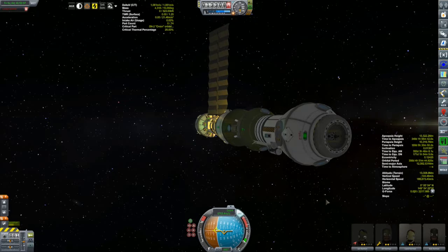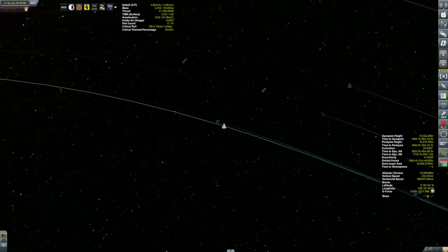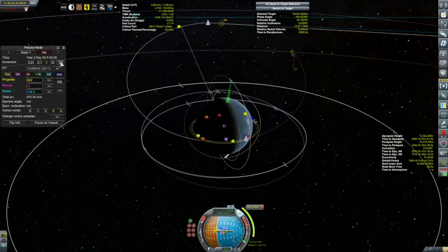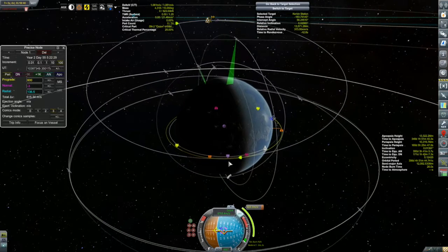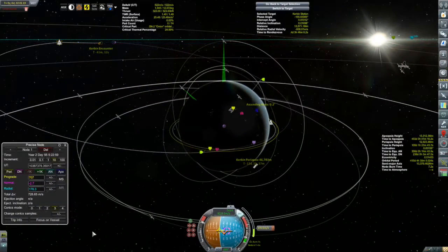But right now, what we've got to do is think about getting these folks home. We only took 6 days to get out here, so we're moving away from Kerbin at a reasonable clip. But we've got quite a lot of fuel, so we should be alright. I started by targeting Kerbin Station, our eventual destination, and set up a maneuver to burn straight at it. Then I started tweaking with the radial a little bit to get there slower but cheaper — a trade-off between travel time and fuel costs.